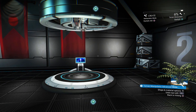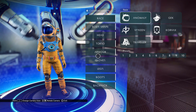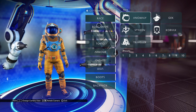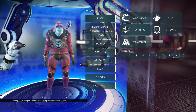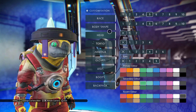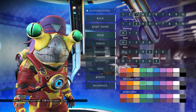One other thing I want to cover is the appearance modifier terminal. As you can see here, you have a whole bunch of different options for modifying the appearance of your character. You can modify the race and pretty much every aspect of your suit and character that you can think of.